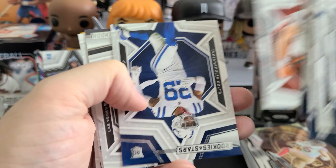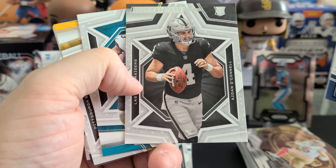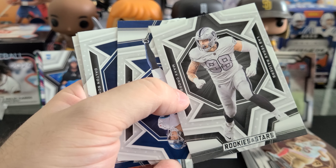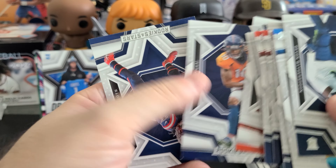The quality control in these fat packs is pretty bad. Aiden O'Connell — rookie quarterback for the Raiders here, although I'm not a Raider fan. There's Max Crosby; I like Max Crosby. And that would be it for that stack.